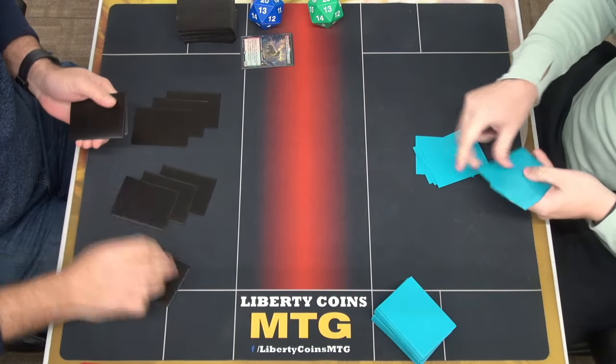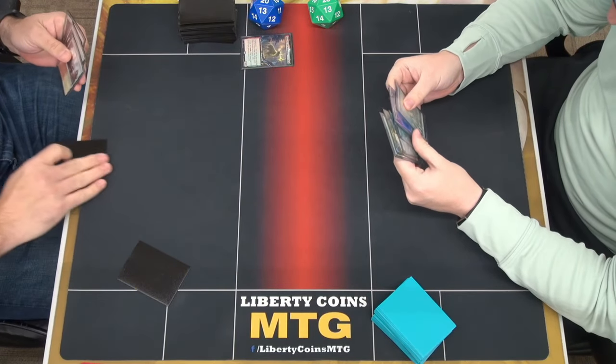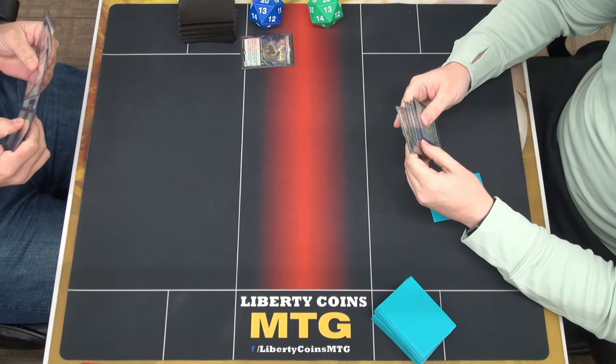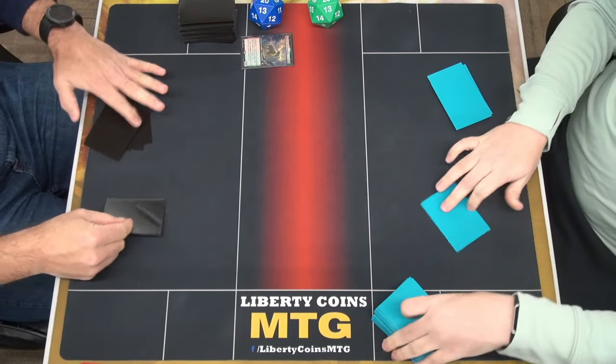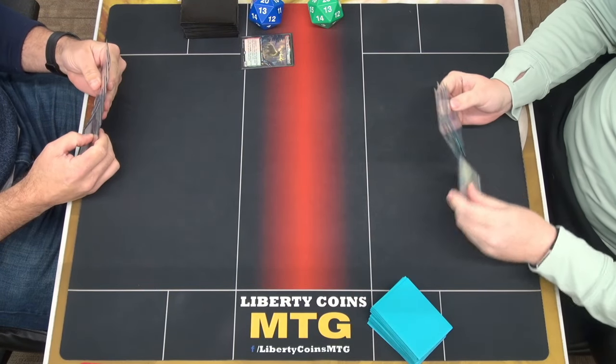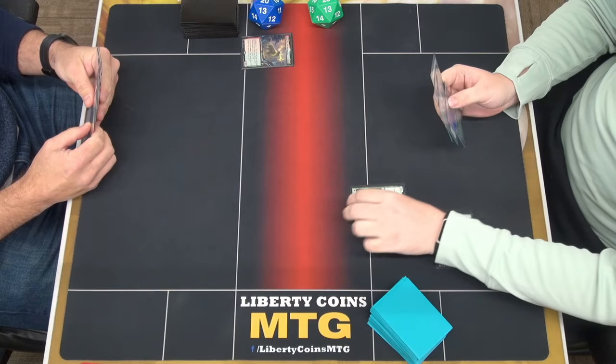Both mulliganed. Five, six — both games. Okay, that's a new thing. At least the hand has an easy look. Good? Yep. We are going to go Forest into Elves.